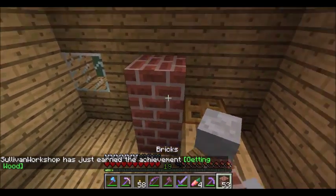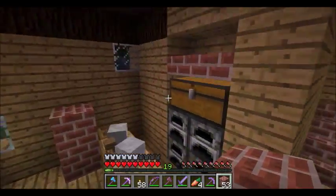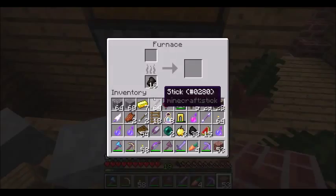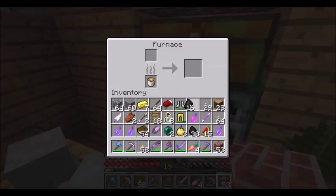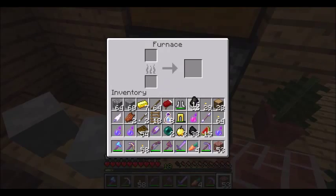I'm gonna block this door off. Yeah, that looks good. What do we got in here? Lava! Lava's good. There's a dog somewhere. I have too much junk in my inventory. Don't need this, don't need that, don't need that. Put that in there. This is good for torches.